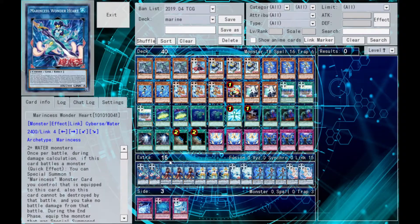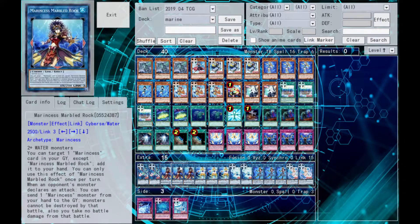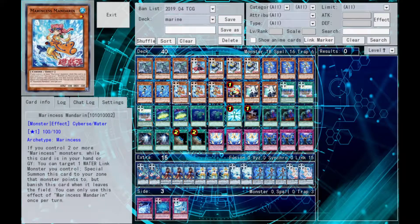Coral Anemone lets you summon a Water Monster with 1,500 or less attack from the graveyard to the zone it points to, but locks you to Water Monsters. So then you summon Seahorse and get Marbled Rock. This is already good because we have a 2,500 monster, and with our field spell it'll become even bigger. But we also need Mandarin — a level 1 Water Monster. If you have two or more Marine Cess monsters on the field while Mandarin is in hand or grave, you can summon it to the zone a Water Link points to, but you have to target that monster.